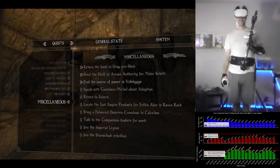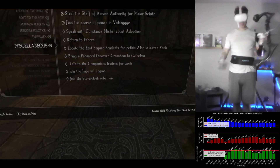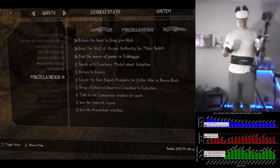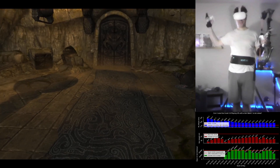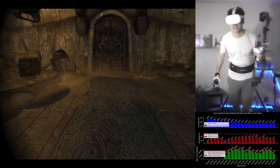Welcome to the Skyrim literal walkthrough of Volskygge, part one. Literal — I'm doing it on a treadmill. I'm here to find the source of power in Volskygge. It's actually outside of Volskygge, up on the top of the hill, but I decide I'm going to go through the dungeon.